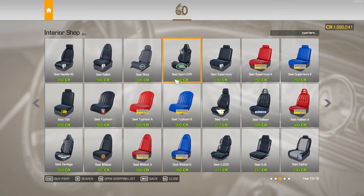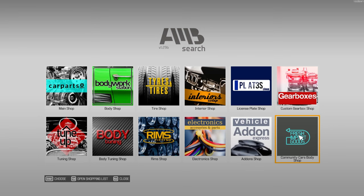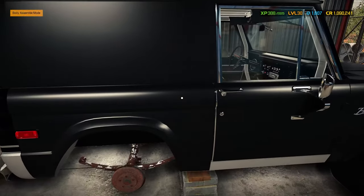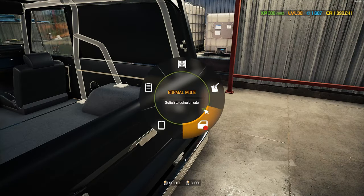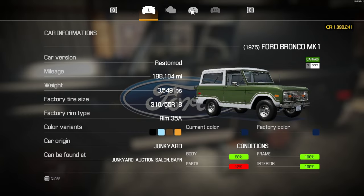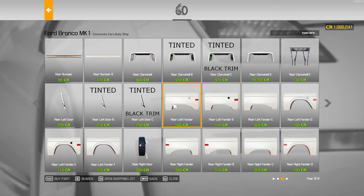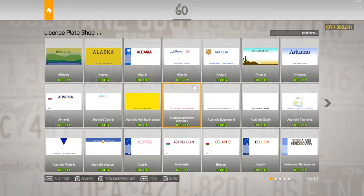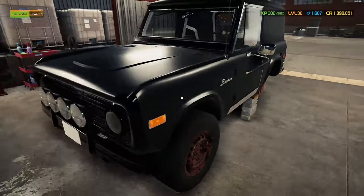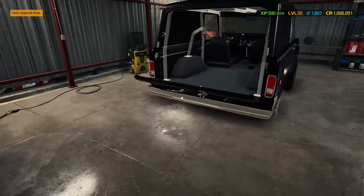I definitely need to get that glass in. Is there a rear window? Tinted rear left door, windshield, rear right door — that's probably for a four-door version. Let's check the body — 88% on the body. Let's pick up two plates really quick and see if that completes it. I'm definitely going with my Iowa plates. Get some plates on here, get two wheels on, make it start, and then it's road legal.